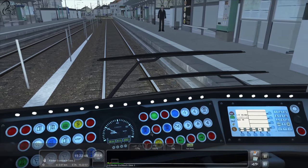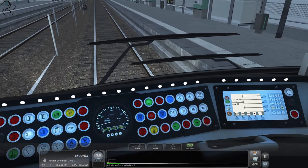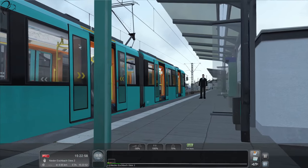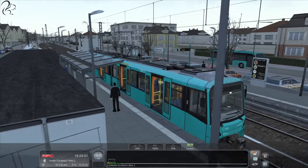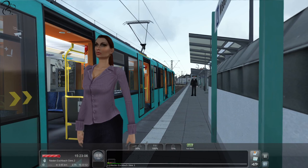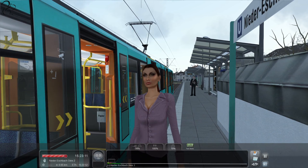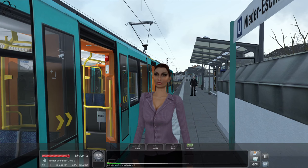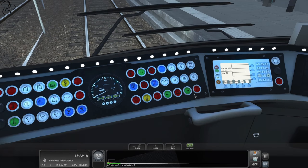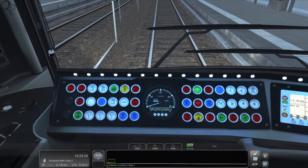We'll hit the reverser. Then we'll hit that one — that's going to open the doors. I think that woman got on. Oh, there's no internal camera. She didn't get on — there she is. Let me shut the doors. The bell comes on, and then you have to physically cancel it.